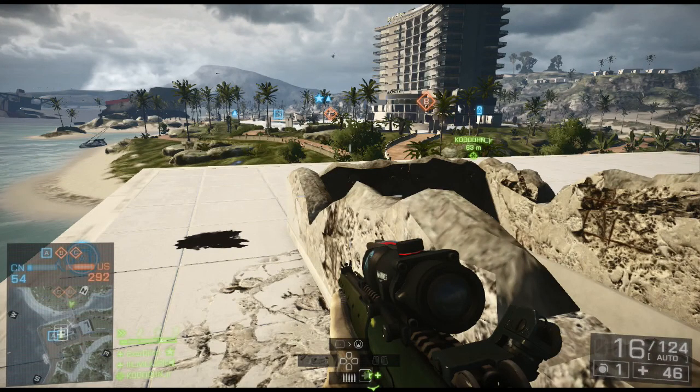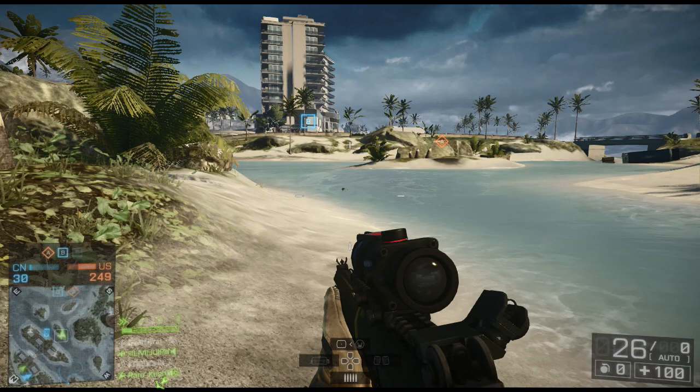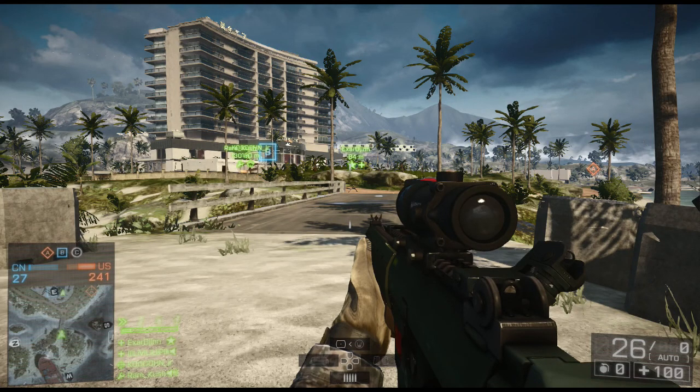Bravo is the big hotel resort. There's a pool out back and a parking area out front. This is what it looks like from the south side of the building, and right here is what it looks like from the opposite side — coming up from the Charlie objective headed straight towards Bravo. If you've gone around the side of the map, this is the back side of the hotel.